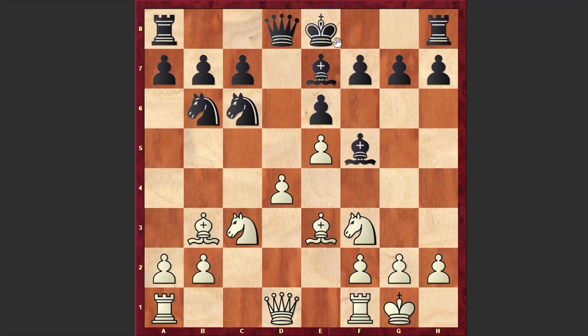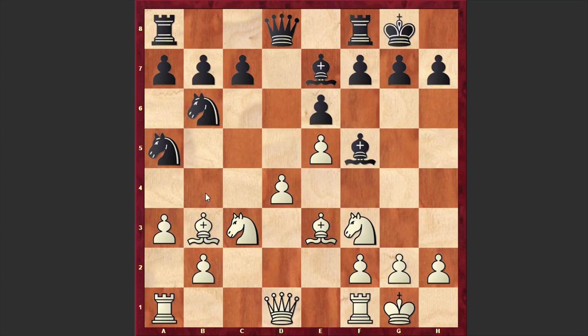Both players castled kingside, then a3 by Carlsen, Nga5, Bc2, and Qd7 — which is a huge mistake by the Vietnamese chess grandmaster. Instead, it was better to simply go for the exchange of light-squared bishops.